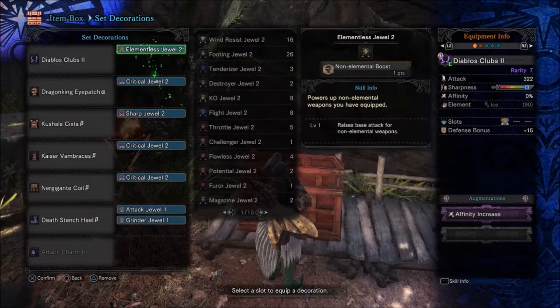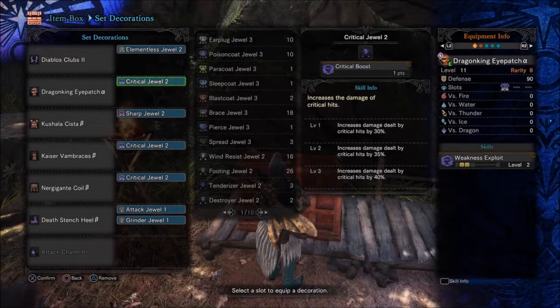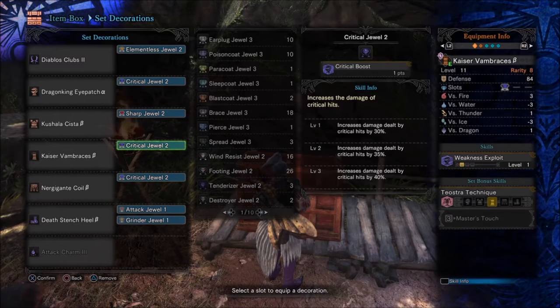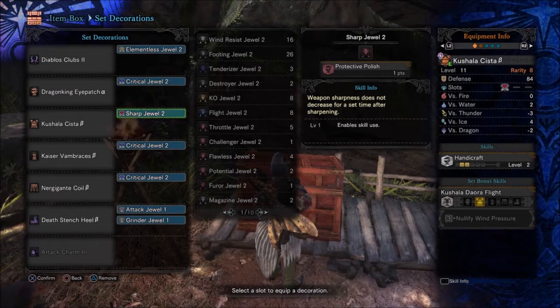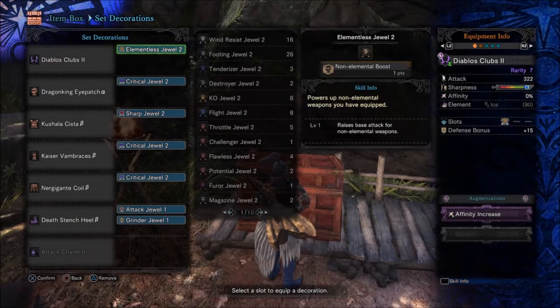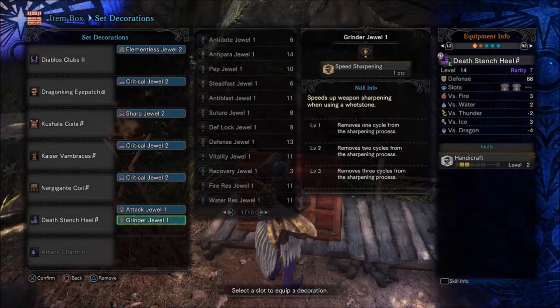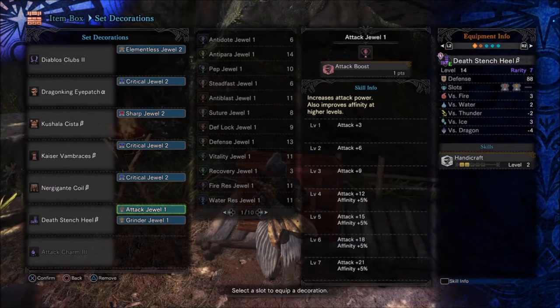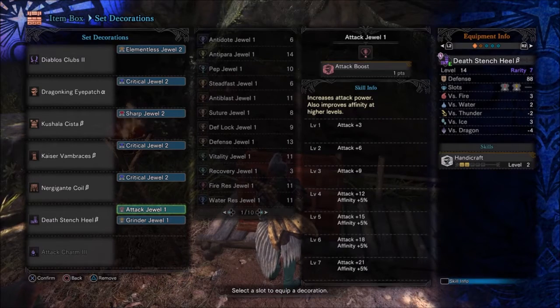Right now I'm using the Diablos clubs with an elementless jewel and affinity augmentation on it. I'm getting my three levels of crit boost from these critical level two jewels. Protective polish is absolutely amazing for anything that's going to be attaining white sharpness and getting the most out of your damage. I threw in grinder to help with sharpening when I need to, and this extra attack jewel — it's the only attack jewel I have for some RNG reason.